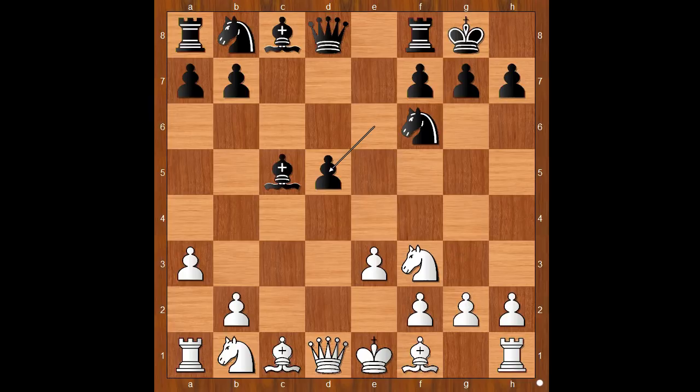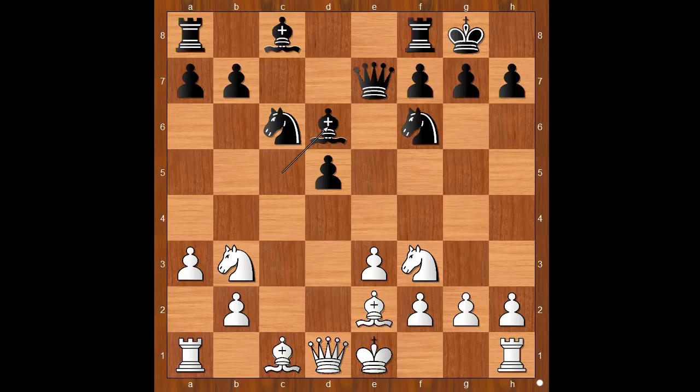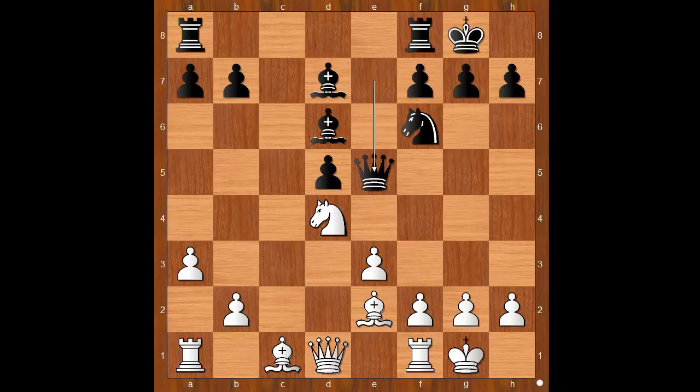How bad is that for Schlechter? The game continued: bishop to e2, Nc6, Nbd2, Qe7, Nb3, Bd6, Swiderski castled kingside, Nbe5, Nbd4, Bd7, Nbd7, Nb3, Qbd7. Black is threatening Qxh2 checkmate.